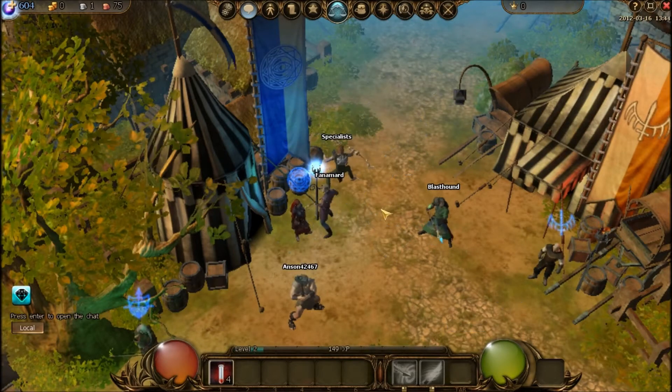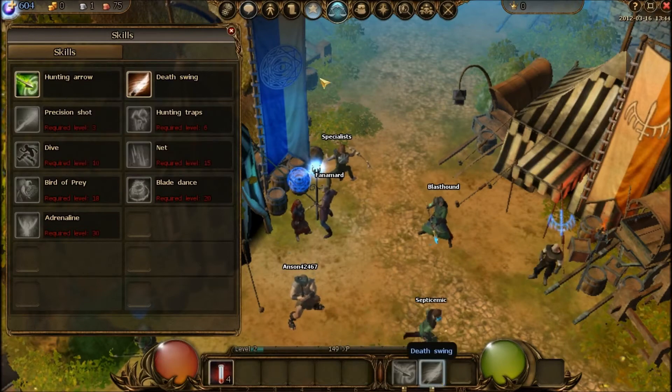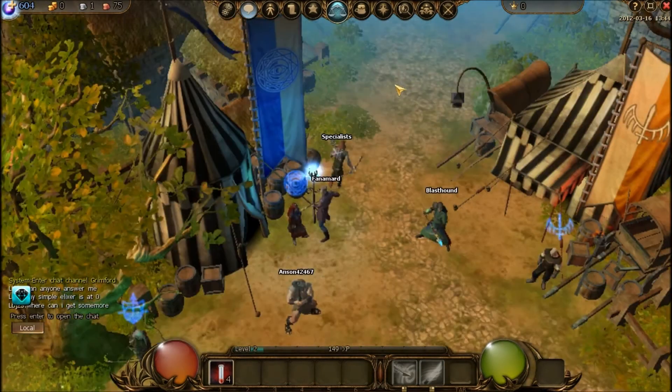These are the skill trainers right here. If I have the ability to learn a new skill, I can learn it here — I learned Death Swing right here from the ranger trainer, so that's now my right-click spell. That's basically how you set skills.